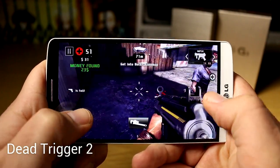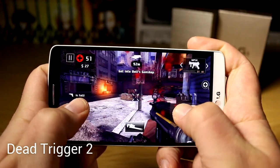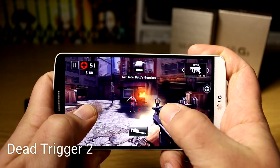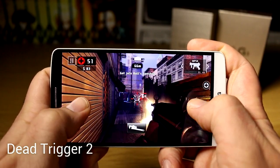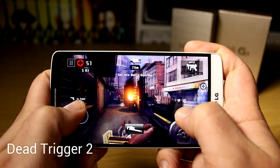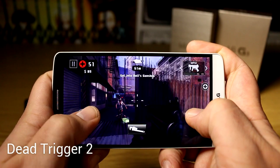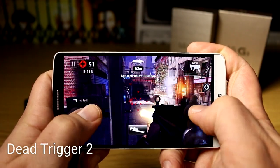Before I forget, I wanted to show you the speaker. As you can hear during Dead Trigger 2, the speaker on the back of the G3 is definitely much better than the one on the G2 — it's really putting out a nice sound. It has a 1.5-watt booster amp and a 1-watt speaker with even a tiny bit of bass. Just make sure not to cover the speaker on the back when holding the device horizontally while gaming.